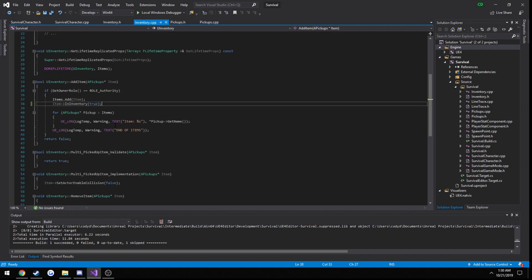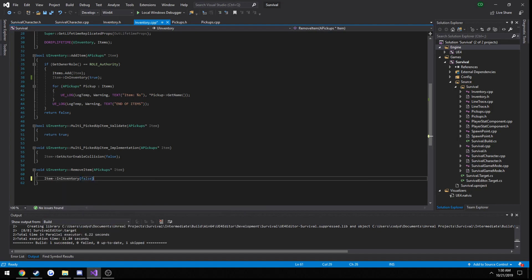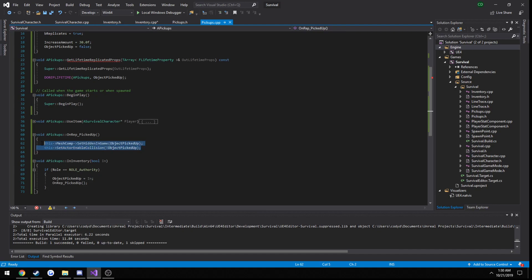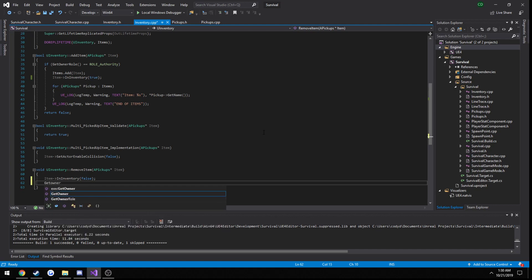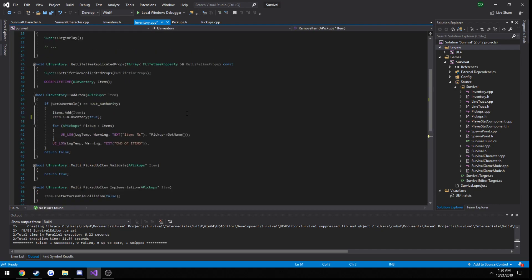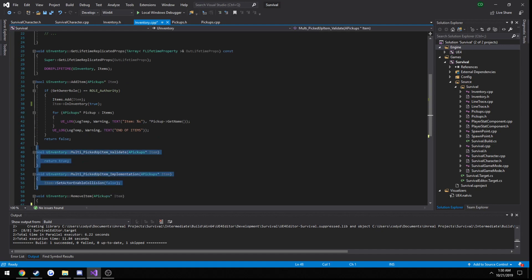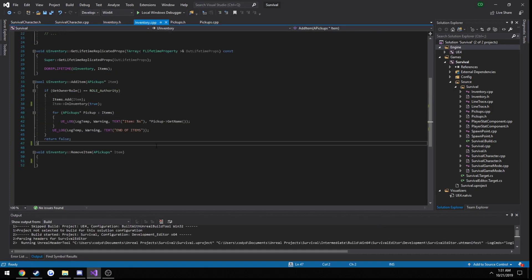Now let's say we die — all we're going to have to do to show the item is simply call item.InInventory and pass in false. It will show the item and bring back its collision. The only thing we'll need to do in there, since this is an actor component, is get the owner and get our survival character's position, then set the item somewhere around our character's position — kind of within a random radius. That's going to be in the next tutorial. So we can go ahead and remove our multicast function since that is no longer going to be needed.